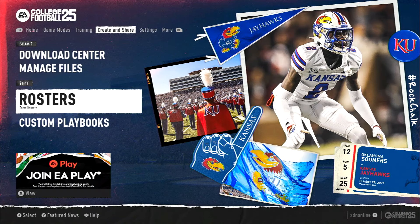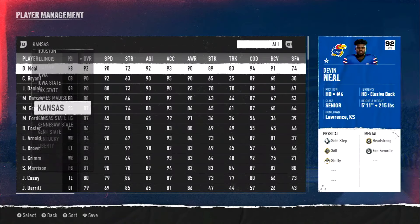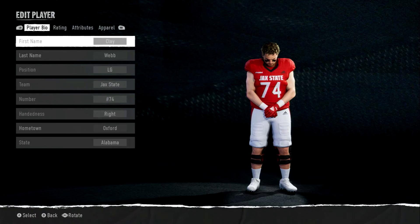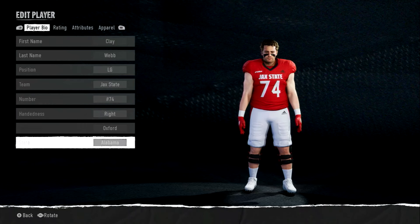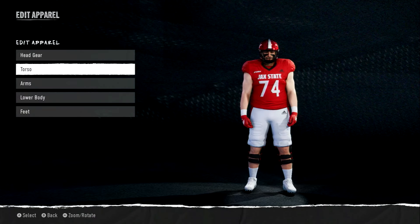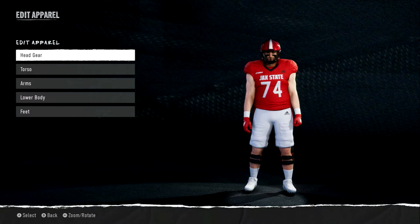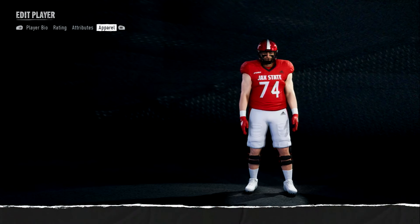As far as editing a roster — okay, it doesn't have an option, just 'manage players.' So let's say Jacksonville State. You can click 'edit player' — okay, you can't change his name, you can't change positions, you can't change numbers, you can't change the ratings, you can't change attributes. What the hell can you change? You can edit their clothes — you can only edit their gear.